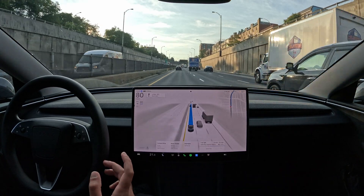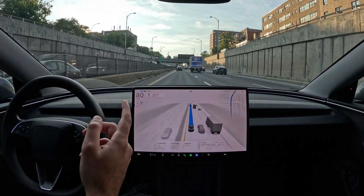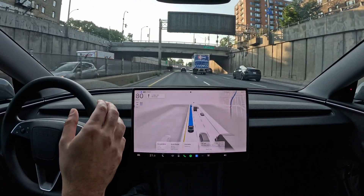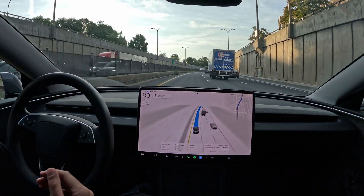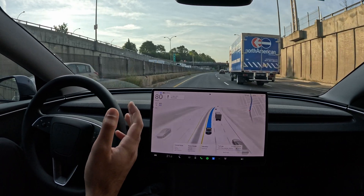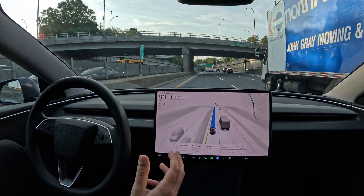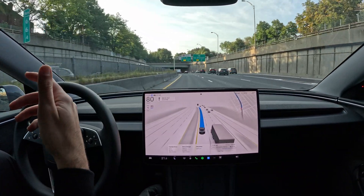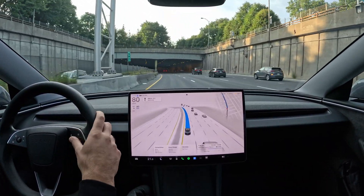Say we're five years in the future and Teslas are driving themselves with no driver in the car — people would know that when they see a Tesla there's a chance it's a self-driving car. They're going to behave differently around a self-driving car than around a human. They won't be signaling or high-beaming in the same way.